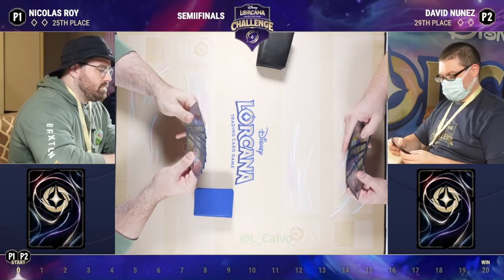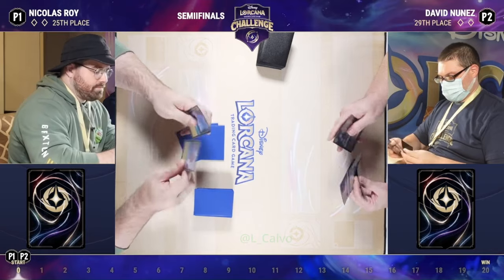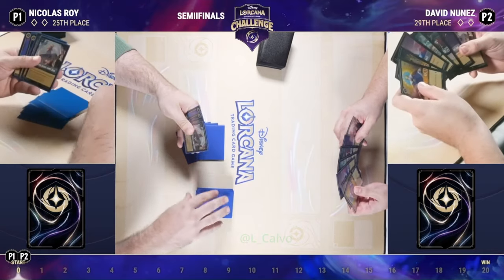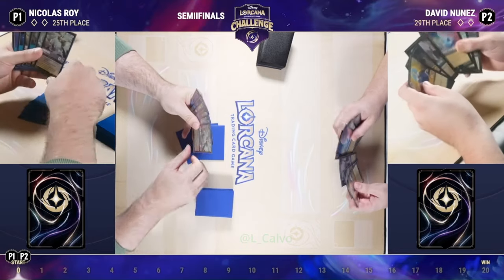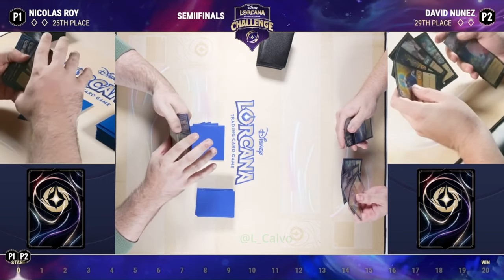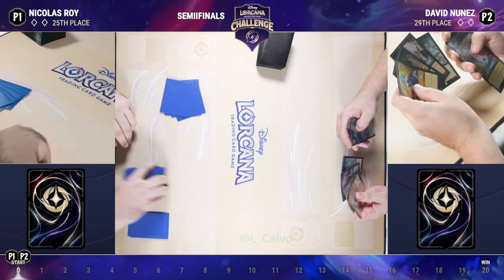We're ready to dive in. Here we have a fun little soft steel mirror. One of the things that each player is running in these lists is Whole New World. Obviously these decks operate very differently based on those other colors, but one of the things that's going to be fun to see is when each player chooses to use that card, because when you're playing against a deck that also likes to use Whole New World to recharge their hand, it's a very difficult decision.